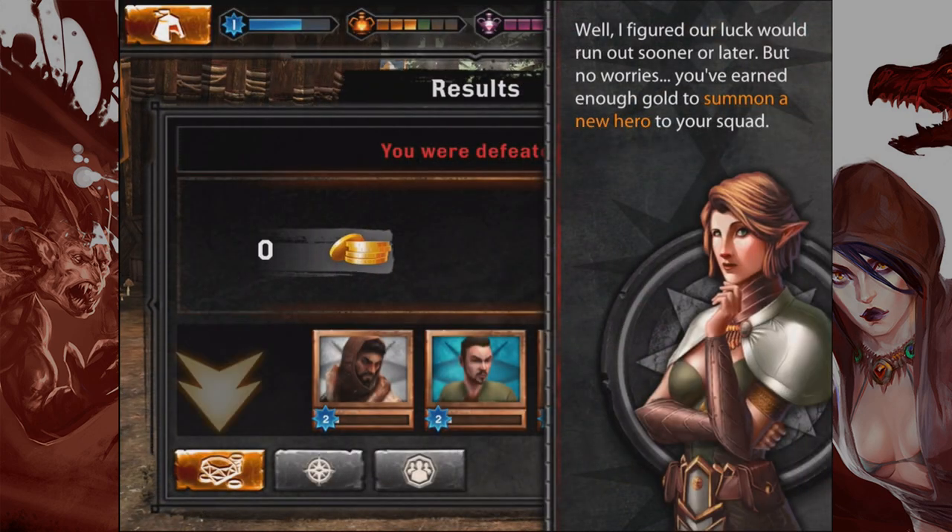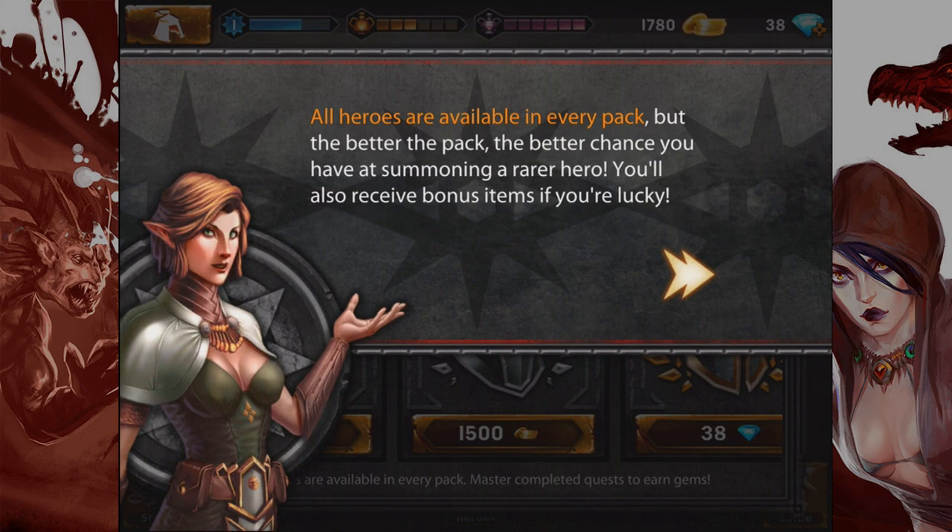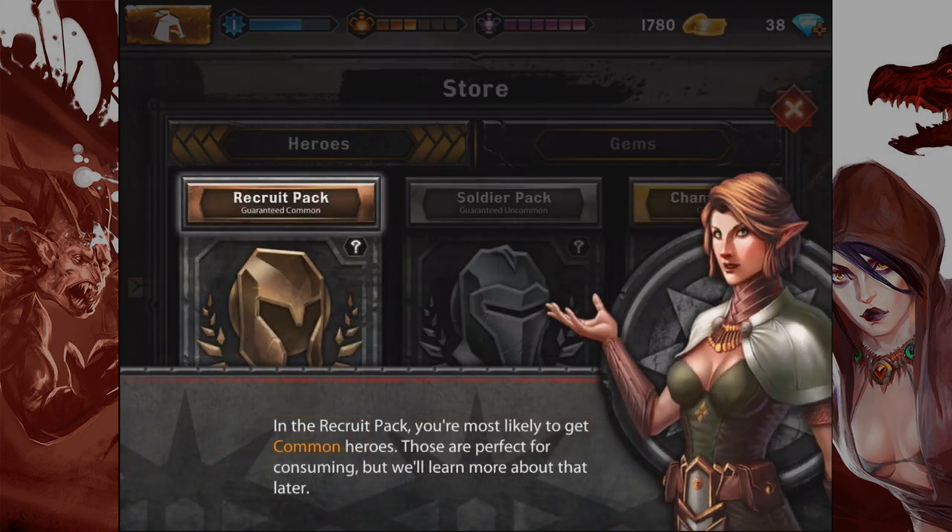Player versus a revelation — well, that is a revelation and a half. Our luck ran out, but no worries — we've earned enough gold to summon a new hero. So now we can use the gold we've earned to get a new dude in our squad. This is where you can summon new heroes and monsters from Thedas' past by trading in gold for a pack. The better the pack, the better chance you have at summoning a rarer hero. I'll probably make two videos — this one for the tutorial, and a second where I buy a cool pack and put together a powerful squad.